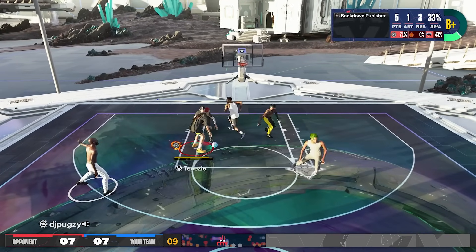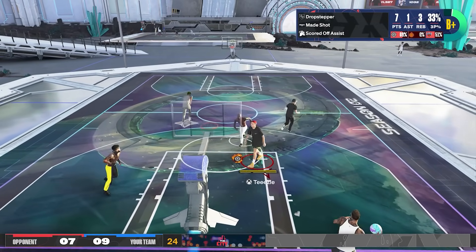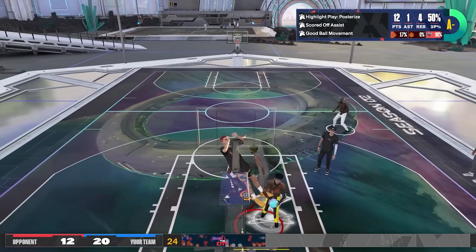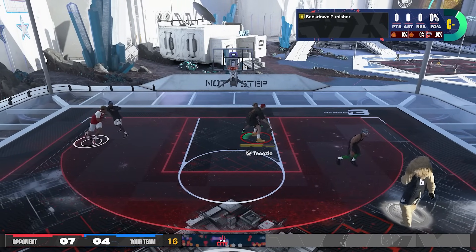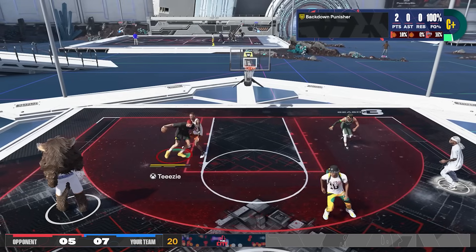First and most importantly, remember that it's not that easy to do standing dunks this year. Having 99 standing dunk, being 7 feet tall, and putting on the Rise Up badge won't guarantee you can spam standing dunks. You need to learn some things first to make it work, so don't get frustrated if you invest in all those stats and badges and still can't do a standing dunk. That's just the way it is, but this video will help you.